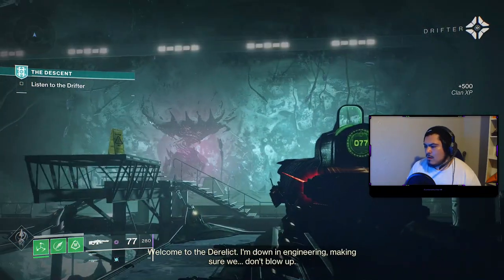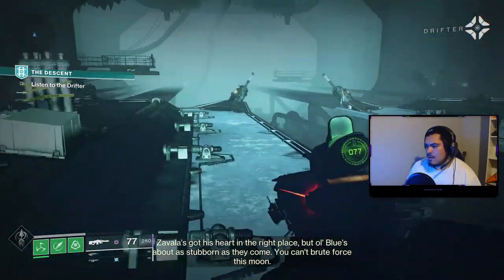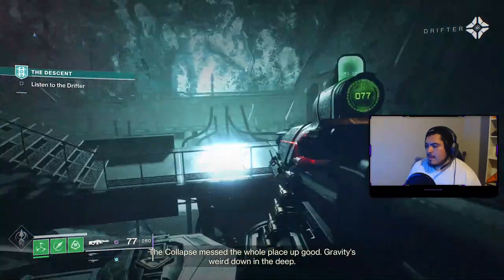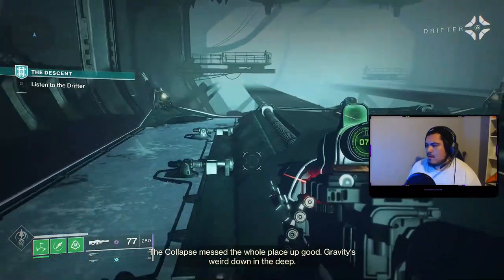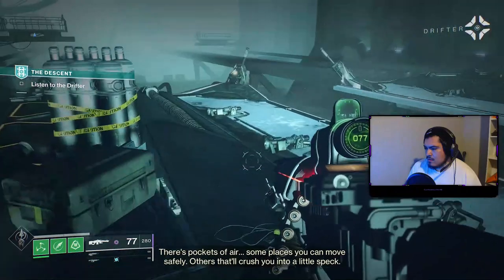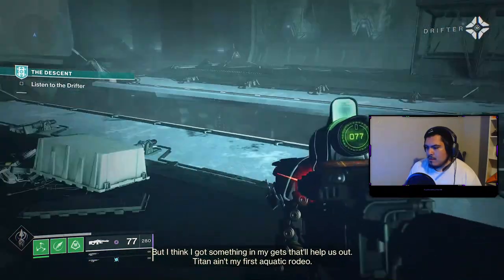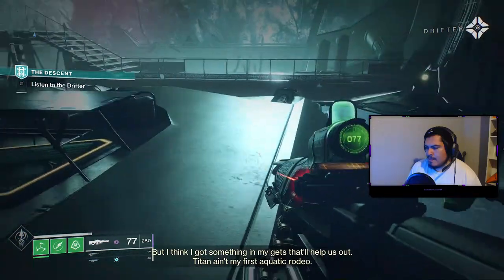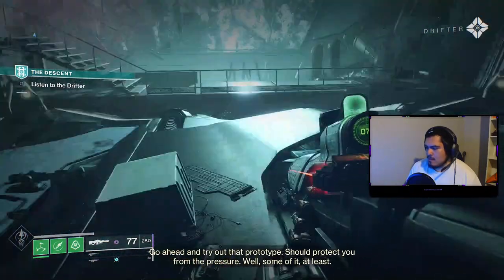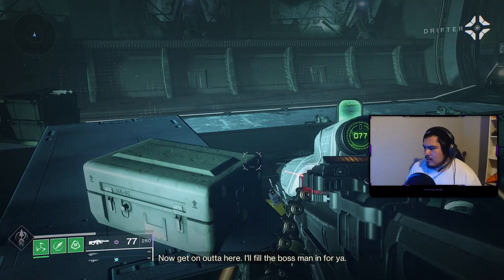Welcome to the derelict. I'm down in engineering making sure we don't blow up. Zavala's got his heart in the right place, but old blue's about as stubborn as they come. You can't brute force this moon. The Collapse messed the whole place up good. Gravity's weird down in the deep — there are pockets of air, some places you can move safely, others that'll crush you into a little speck. But I think I got something in my guts that'll help us out. Titan ain't my first aquatic rodeo. Go ahead and try out that prototype — should protect you from the pressure. Well, some of it at least.